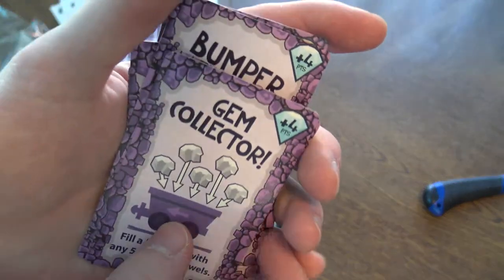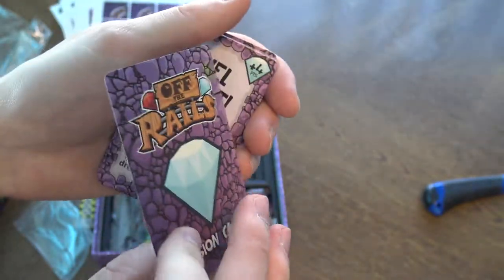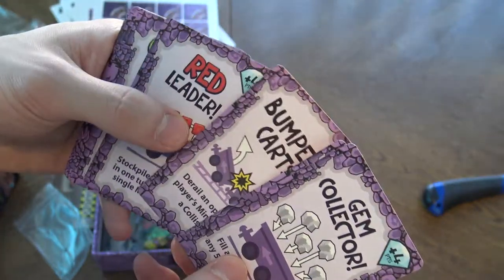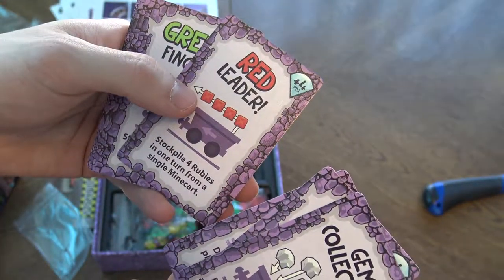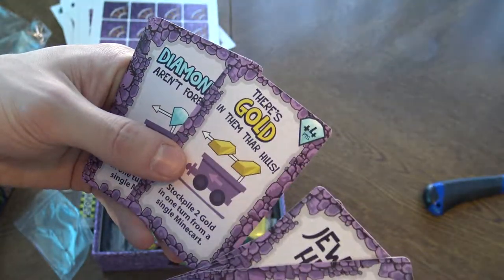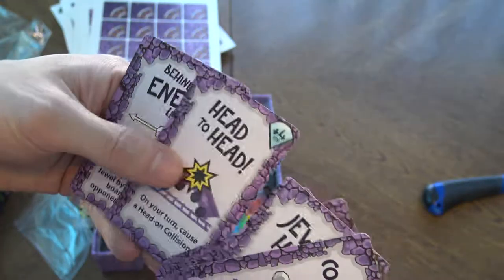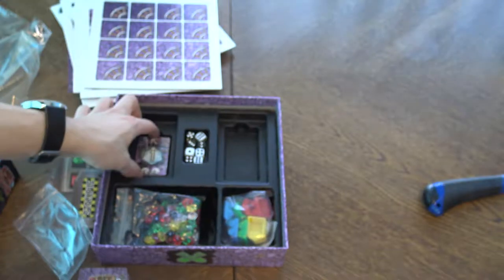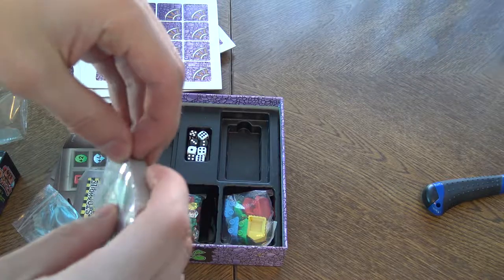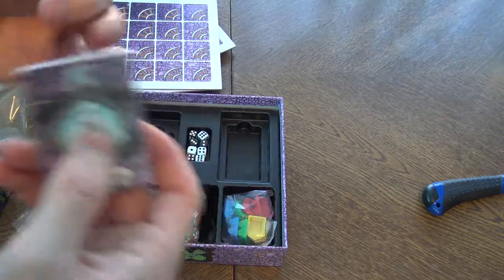Really thin again. The bumper cards: Red Leader, Stockpile four rubies in one turn from a single minecart, Green Fingers, There's Gold in Them, Dark Hills, Diamonds Aren't Forever, The Spice of Life. Then we have some more cards — the ruby cards, the mine cards, crystal cards.